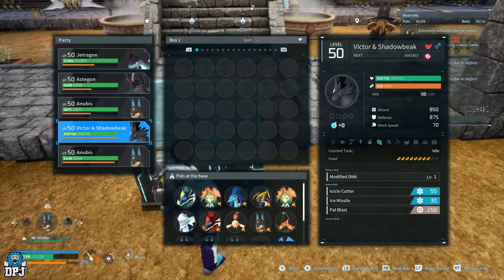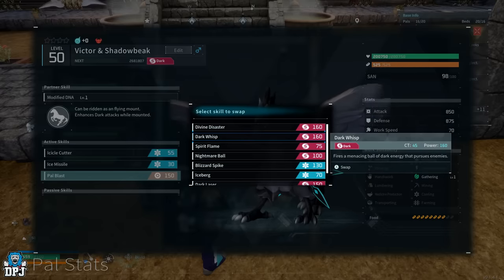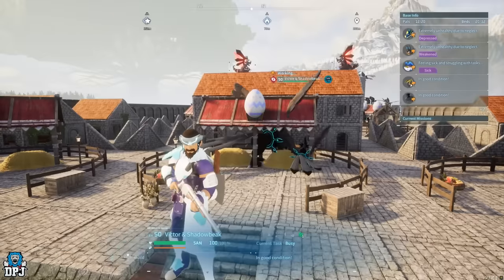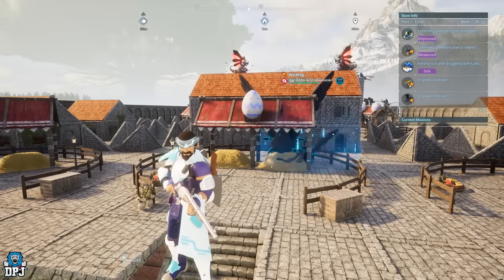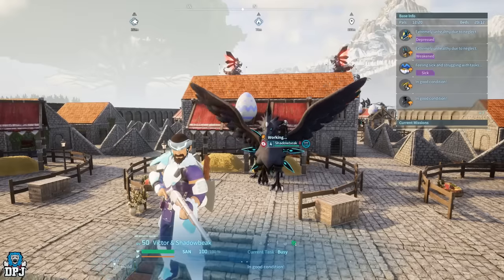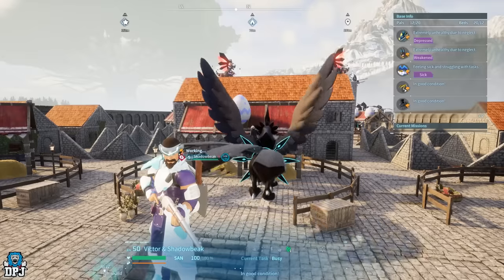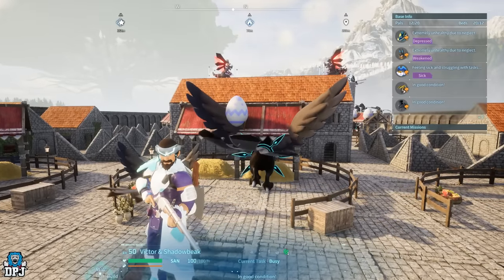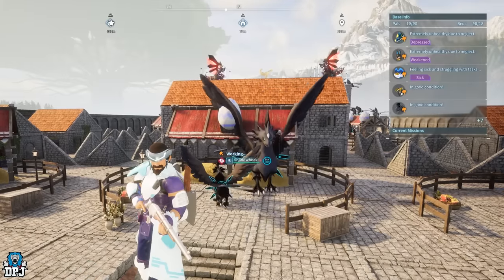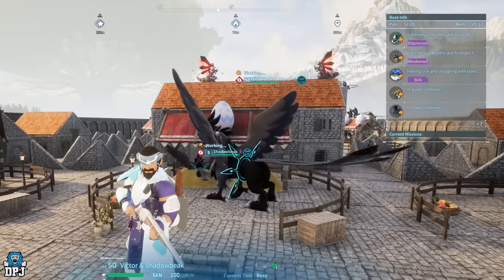When it comes to breeding tower bosses, every combination you've seen on online calculators is false besides one: if you breed the tower boss with the same pal, they result in that same pal. For instance, breeding Victor and Shadow Beak with a normal Shadow Beak gives you a Shadow Beak. Any other form of breeding will result in a Chikipi. That Dark Wisp skill can pass down through breeding, so it can be used on other pals later. But breeding Victor and Shadow Beak with another Shadow Beak will result in a Shadow Beak egg — though the skill isn't a guarantee, so numerous breeding attempts may be needed.